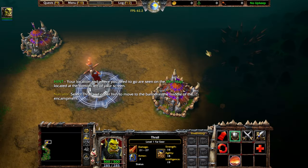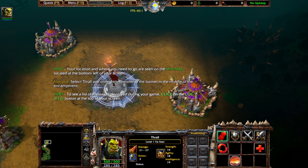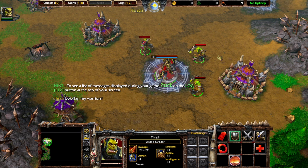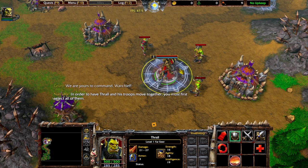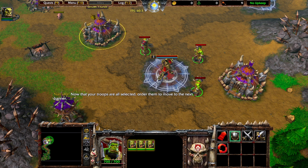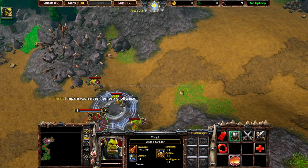Select Thrall and order him to move to the banner in the middle of the encampment. In order to have Thrall and his troops move together, you must first select all of them. Now that your troops are all selected, order them to move to the next banner. The spirits are restless — prepare yourselves!